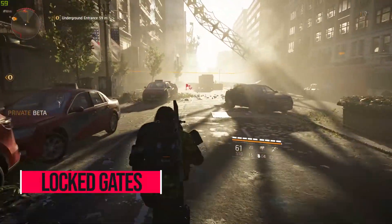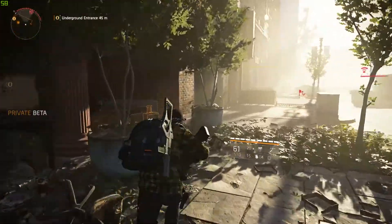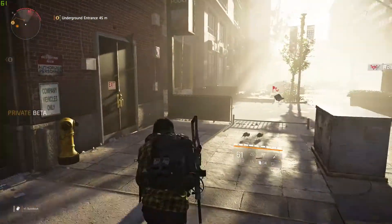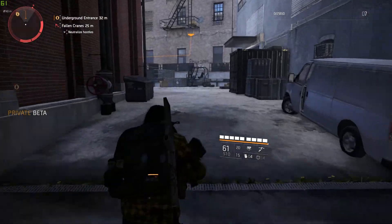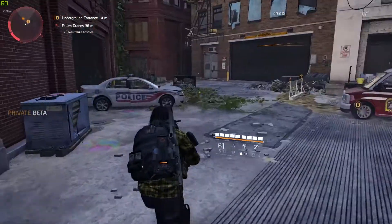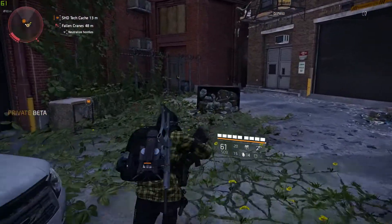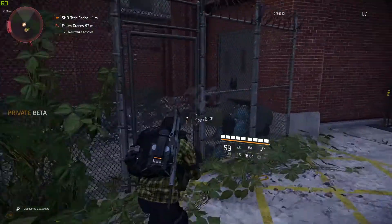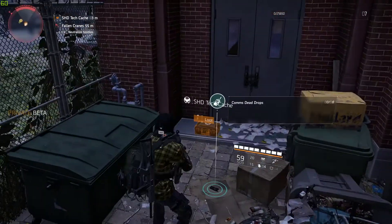If you've had enough of end game and feel like exploring the open world, you might come across gated areas down alleyways or behind buildings, often filled with multiple loot bags or crates and sometimes an SHD Tech cache. At first glance it looks like you can't access these — you can't scale the fence and no prompts appear when you walk up to the gate. On the gate you'll see a large yellow bike padlock. To unlock the gate, simply shoot the lock to break it, then you'll be able to open the gate and collect the loot.